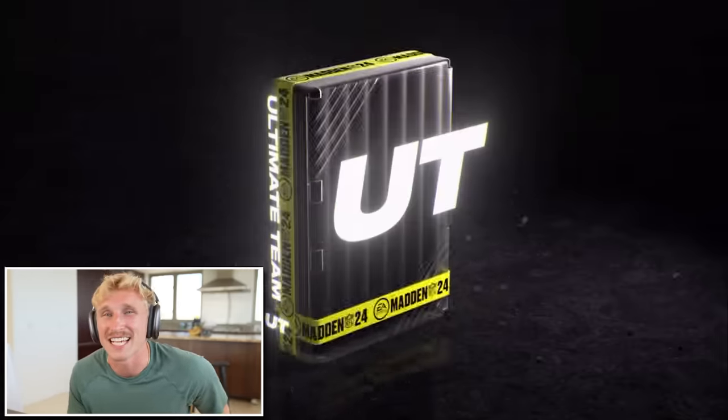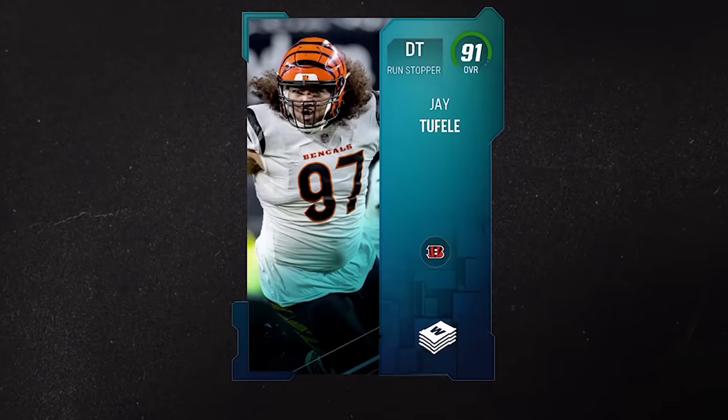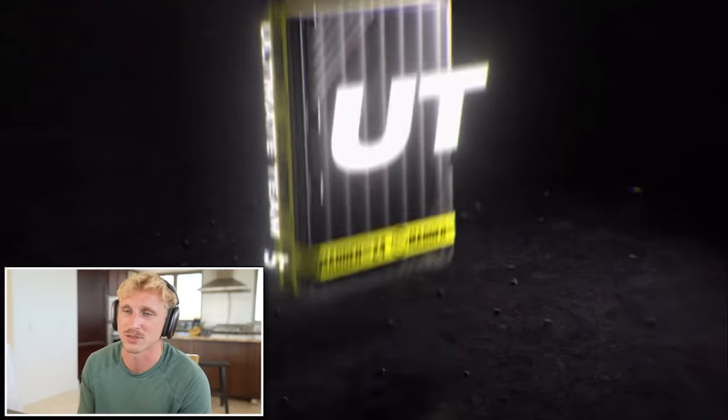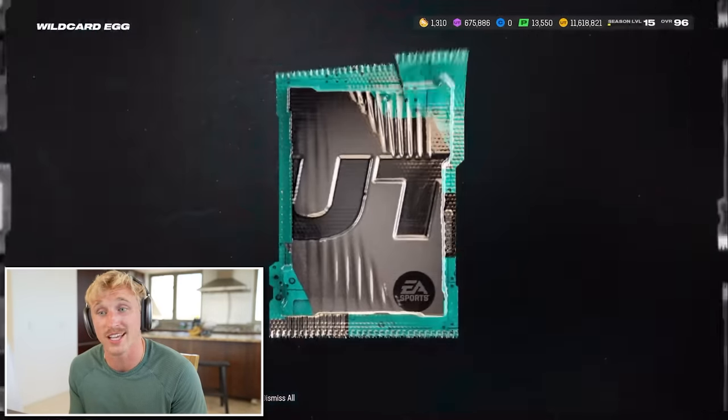Seven of the nice eggs. I'm guessing these are Wild Card players. It's a Sugar Rush 92 - maybe 92 plus overall. 91 plus overall. It's only Sugar Rush, Wild Card, and Ultimate Legend. It's possibly an Amari. The Amari St. Brown Sun God card is one of my favorite cards in this game - I want that on my team so bad. And this is a big Tier 1 Wild Card egg - 97 Brain and Sheriff. That's an awesome pull for the Pack and Play squad.